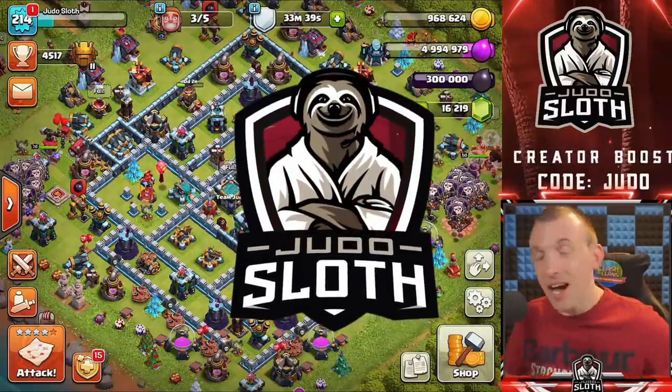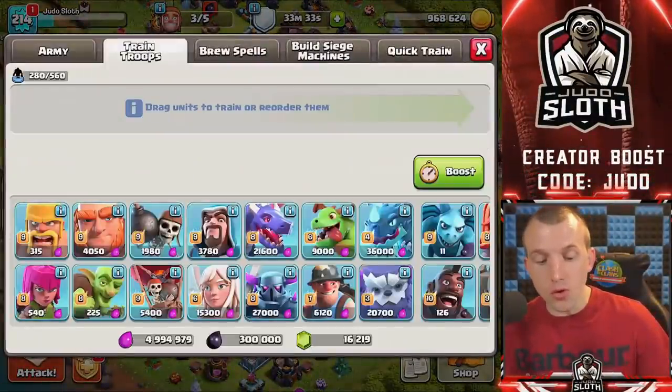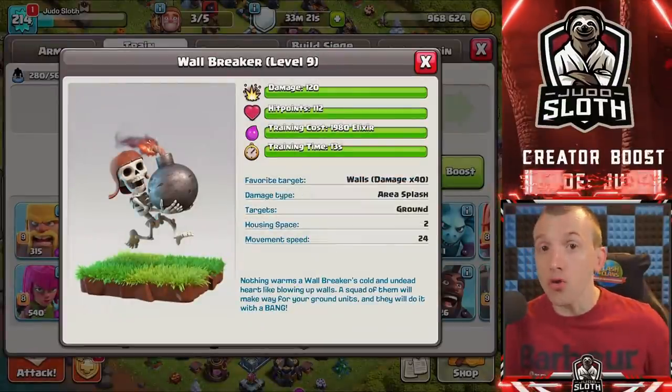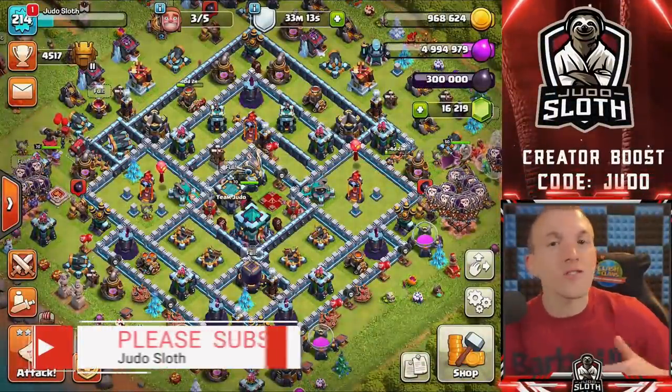Welcome back to the channel, I'm your host Judo Sloth. Let's give you an introduction to the wall breaker. The wall breaker does exactly what it says on the tin — it will break walls and it does 40 times damage onto walls. There's a reason for that: if it were to damage everything to a massive effect, then it would be overpowered on buildings on the outside.